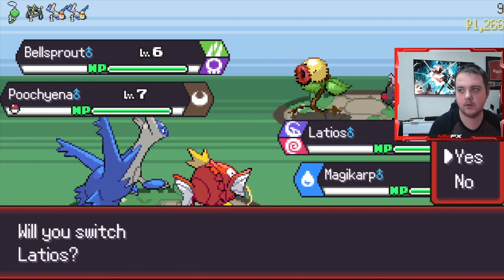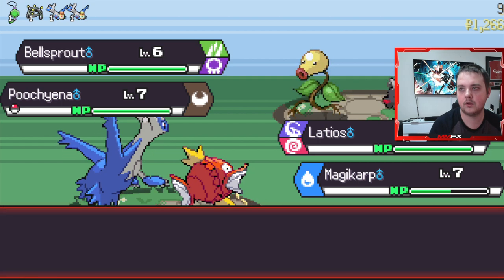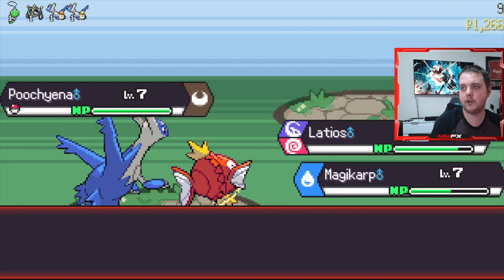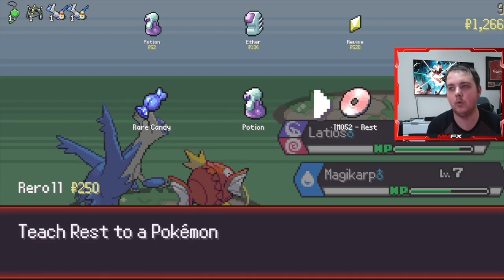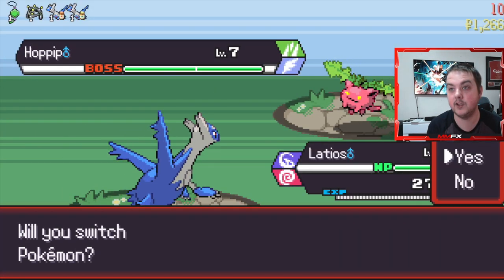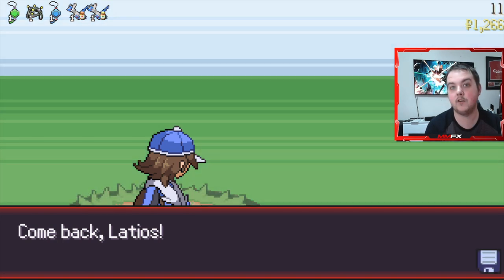Before we move on, once again we kind of lose because we can't attack. We could try Great Balling it and just have it in the party - yeah, it was actually a nice attack stat too so it adds to our IV total. Let's go over the eggs we've got. Oh, we have Rest - that's definitely going to be learned on Latios just to heal. Let's use Stored Power, we should take this down relatively easily. We're at level 10 now.